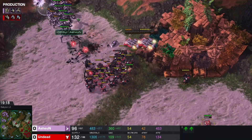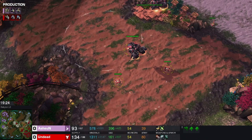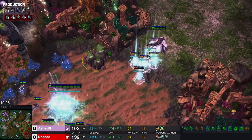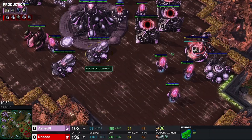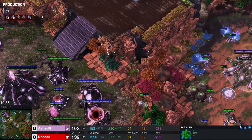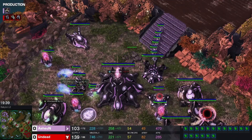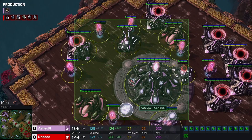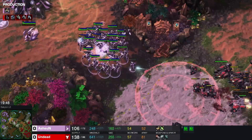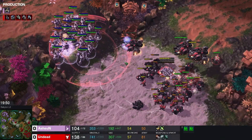They only got two kills apiece but man are they getting so many good hits. Finally we are slowing down just a little bit. We need to get these workers to saturate the fifth base. We are oversaturated on the third, way oversaturated on the natural, there is nothing left in the main. Protoss is broke — he is going to have to rely on the good disruptor shots like he has been getting all game long.